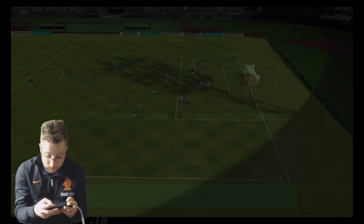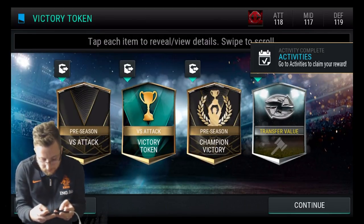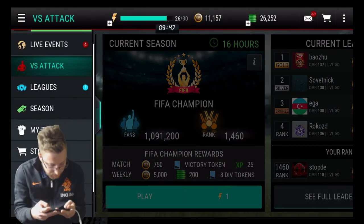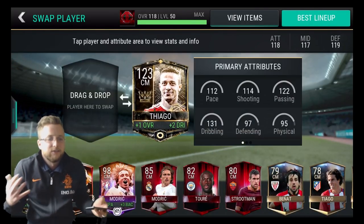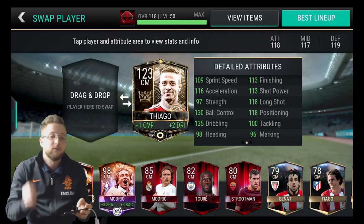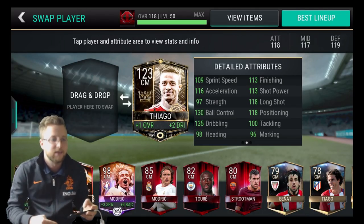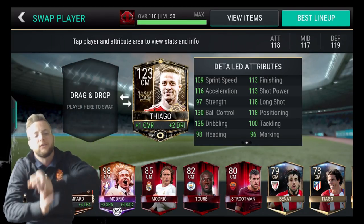He does have — like if we go look at his long shot — that is a long shot that is worthy for it. What a goal at the end to make it 5-4. We didn't see much from him the entire game, but he came when it counts. Let's look at his stats here. Long shot: 118. Shot power: 113. Finishing: 113. That came to play there. Huge finish there from Tiago.